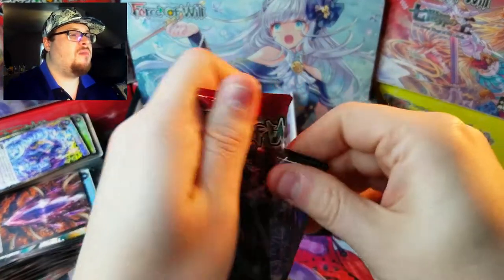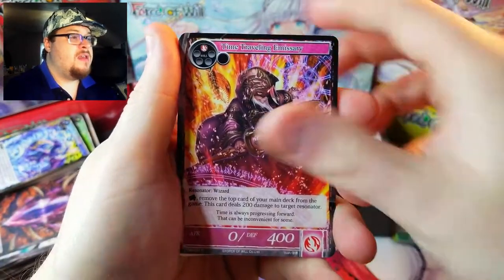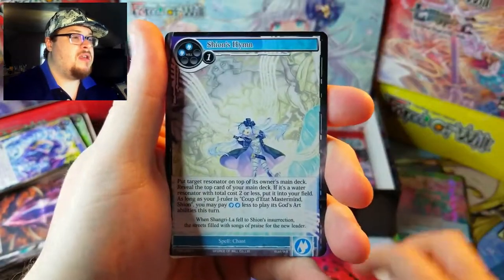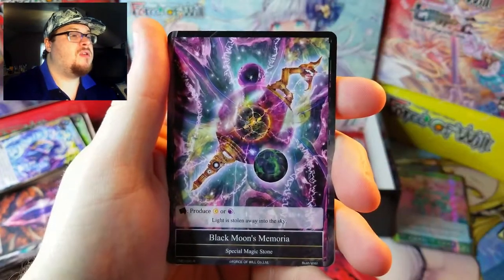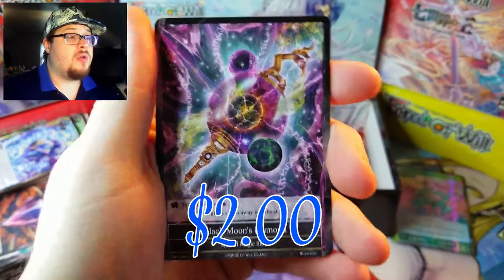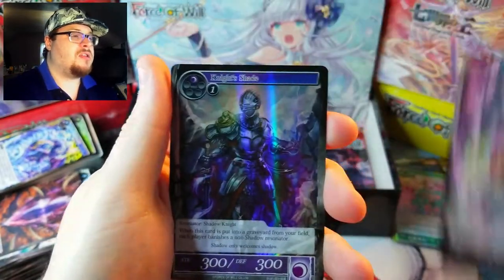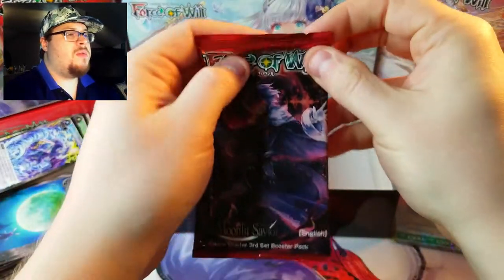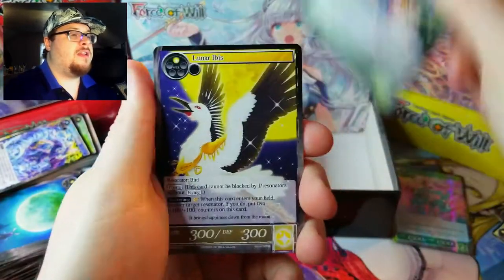Left side — I think we're a little too deep for it to be lucky anymore, but we'll see. We're going to breeze on through — past the bondage and the bunny — and we're going to see our rare: Cheyenne's Hymn, which I don't think we've gotten yet, Black Moon's Memorial — this one has some value in a foil version — and then Shade Night, just a common.